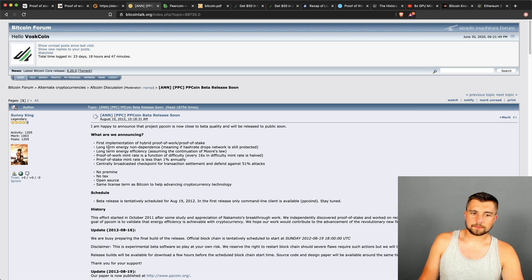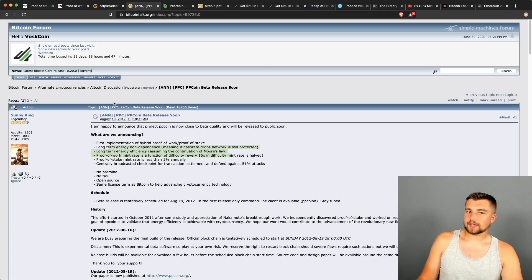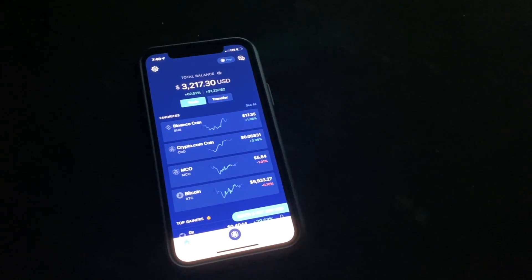The point here is that it's supposed to be long-term energy non-dependent. Basically they were looking to remove the mining aspect — the proof of work aspect — and how it is energy dependent and has specific hardware associated with it. The biggest takeaway is that by removing that, it was incredibly easier to deploy, and now you don't have people needing to mine it, though it does kind of centralize it to a degree, especially back when cryptocurrency was not nearly as distributed and well-known as it is now.